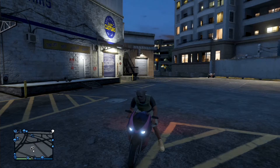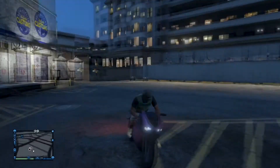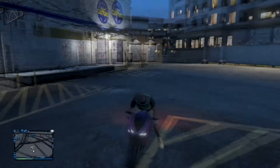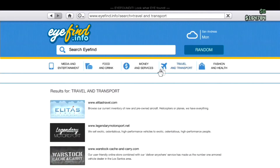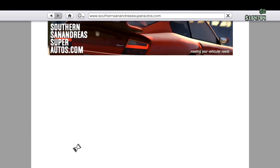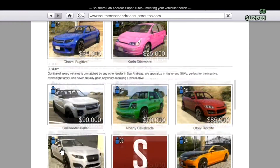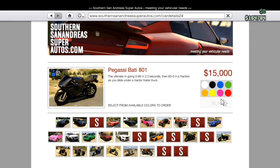Hey, what's up guys, my here bringing you a new GTA 5 bike glitch, and this is after the patch. First, what you gotta do is buy the motorcycle I have. You have to go to Legendary Motorsport and go all the way down to the bikes and buy the Oppressor — I think that's how you pronounce it. Then you choose color and everything and just buy it.